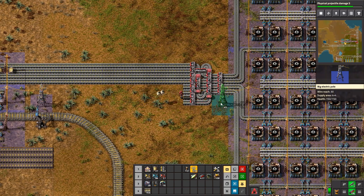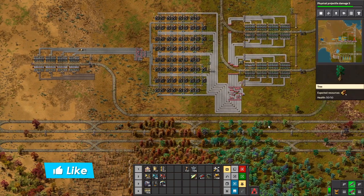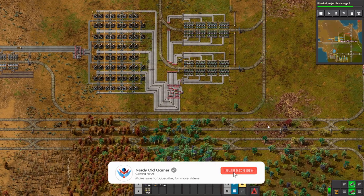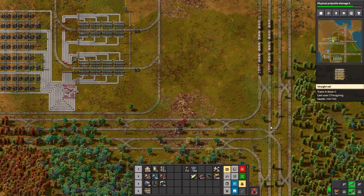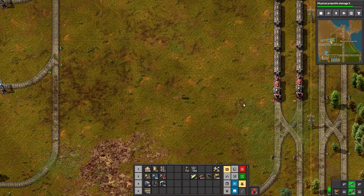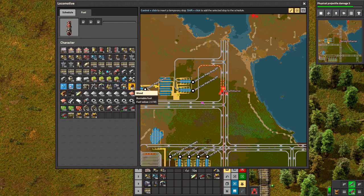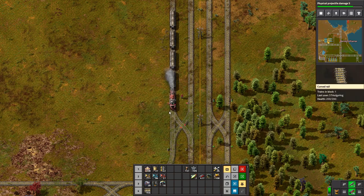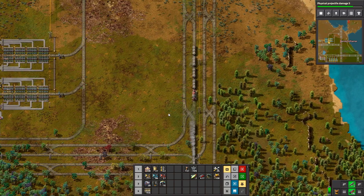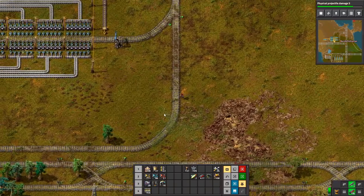Bear in mind I should click on the right power pole. We are currently producing — we can produce 92.2 megawatts and currently using about 40. If I plug these in, let's try. Plug, plug, plug — there we go. They are all connected and they are all running. And... we don't have enough power.